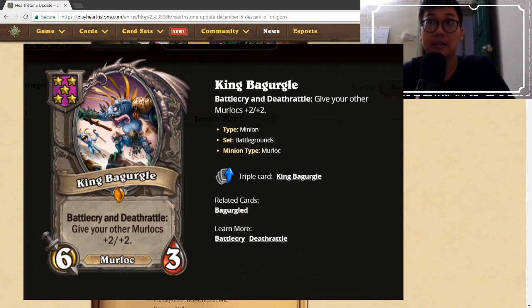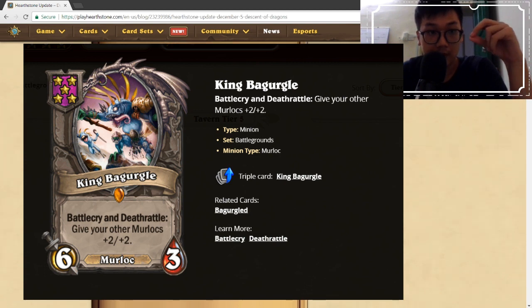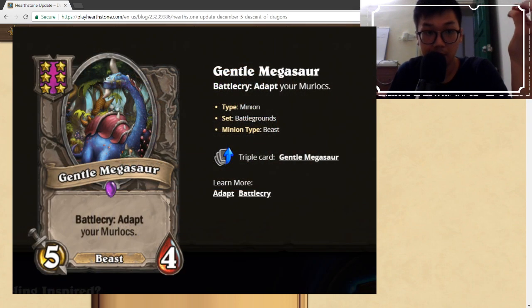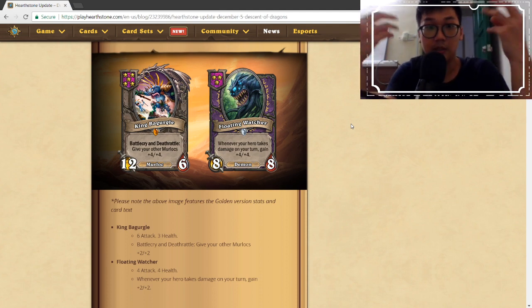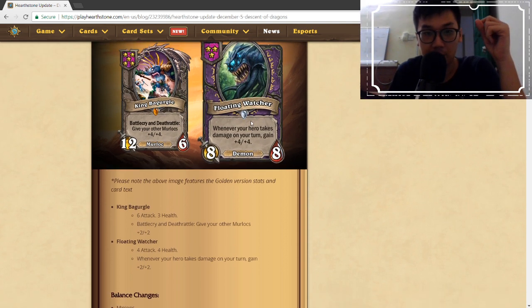King Bagurgle is a lot better than Coldlight Oracle. When playing murlocs you like to stay at tier 2 as long as possible with Coldlight, but with King Bagurgle you can tier up to tier 4 to look for this card, and even tier up to tier 5 to get to the Gentle Megasaurs earlier. Murlocs are much better to play now because there's now a mid-game transition that King Bagurgle enables.